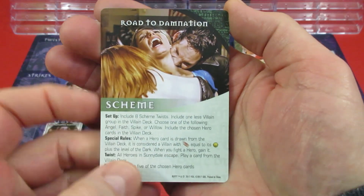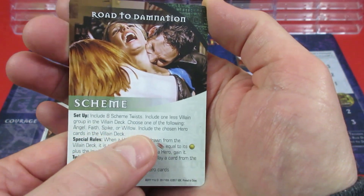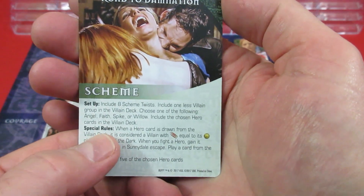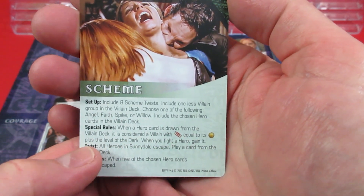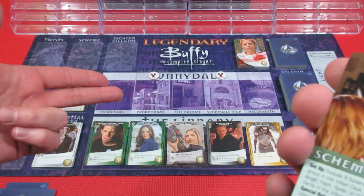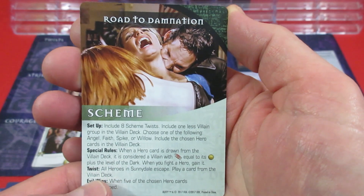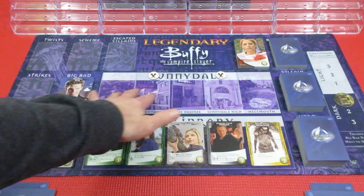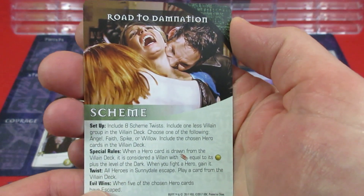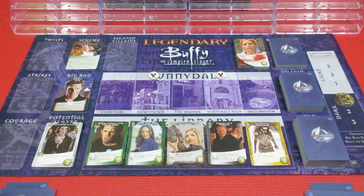The scheme we're playing is the Road to Damnation. Setup includes 8 scheme twists and 1 less villain group. I chose Angel - those cards go in the villain deck. When Angel comes out he acts as a villain, with attack equal to its purchase cost plus the level of the Dark. When you fight a hero villain you get to keep it. A scheme twist causes all heroes in Sunnydale to escape, then play a card from the villain deck. Evil wins when 5 of the chosen hero cards have escaped.